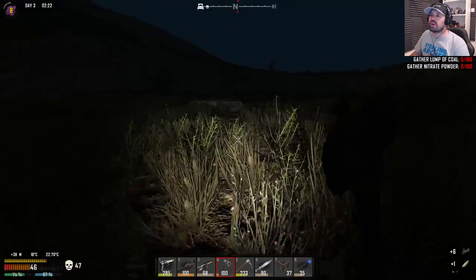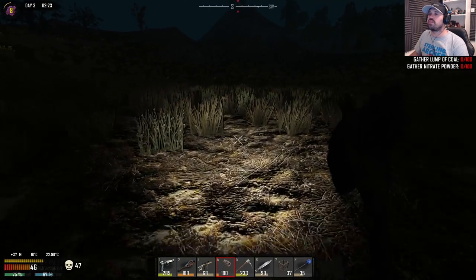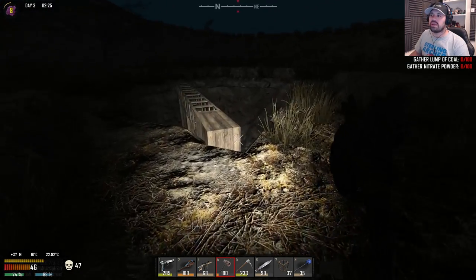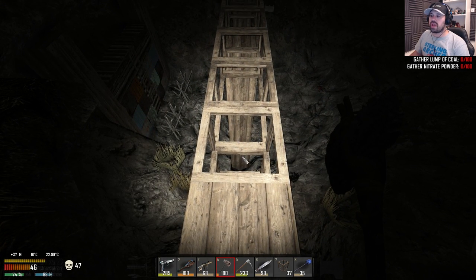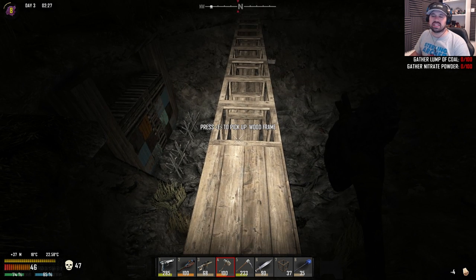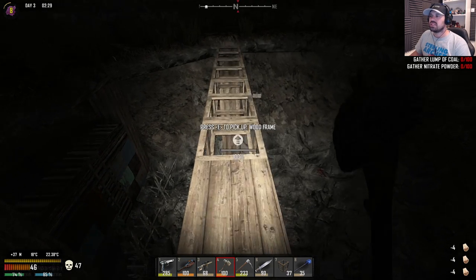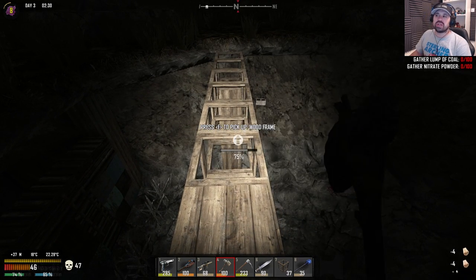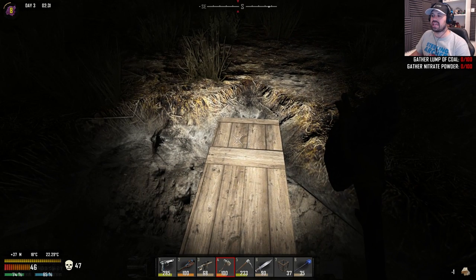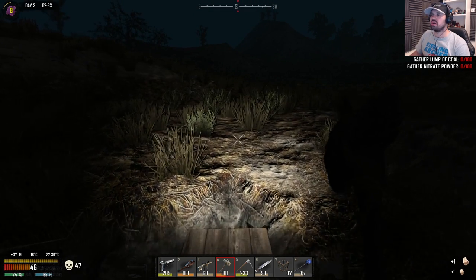I noticed Val mod has changed how we upgrade our wood frames. Before, as in Alpha 15 - if you look at the resources used now when we upgrade, it's wood. I was thinking, how come my carpenter kits last so long? It's just wood we're using to upgrade now, which is amazing. So it's only for the level 2 upgrade that you will need kits.